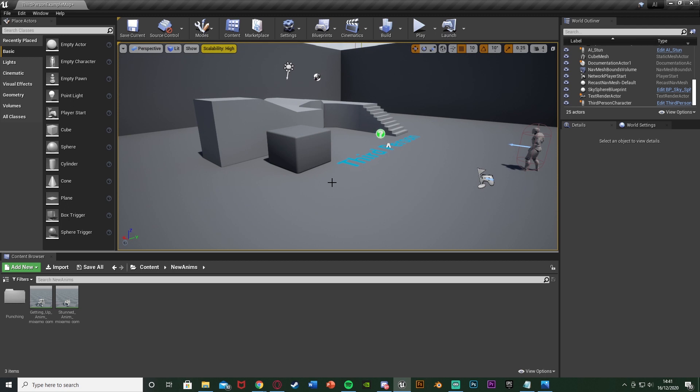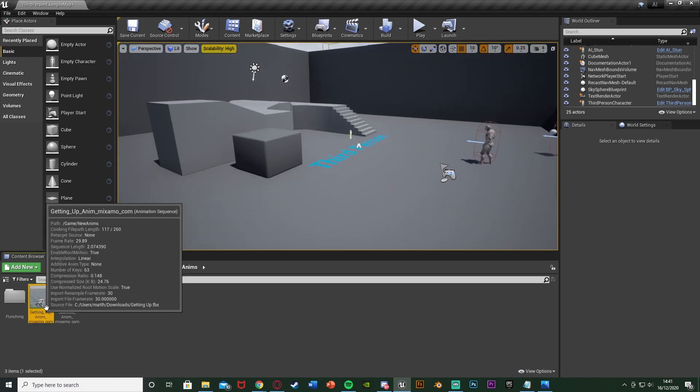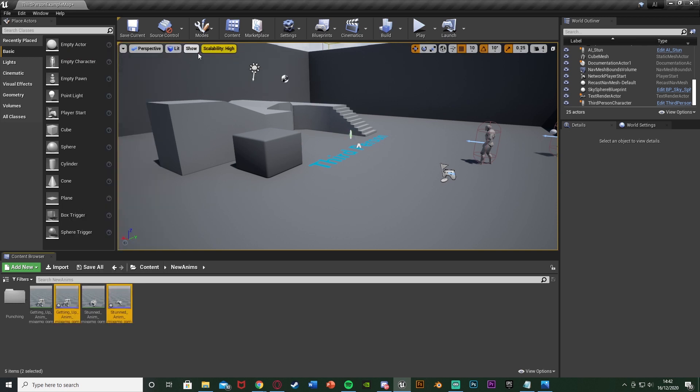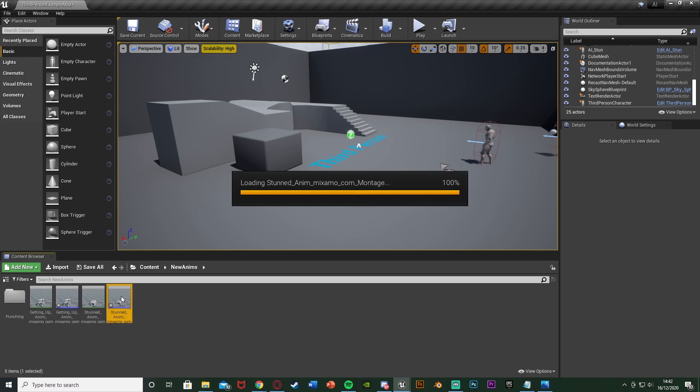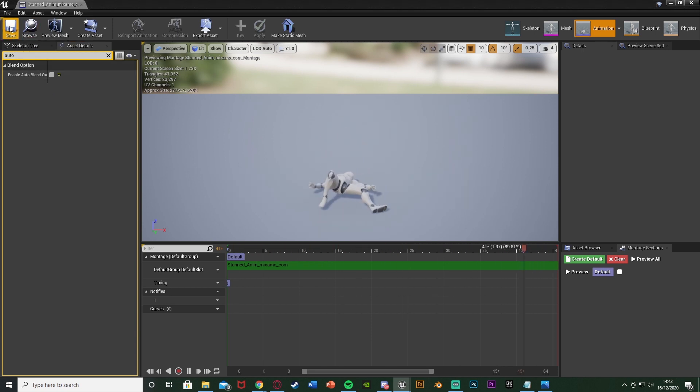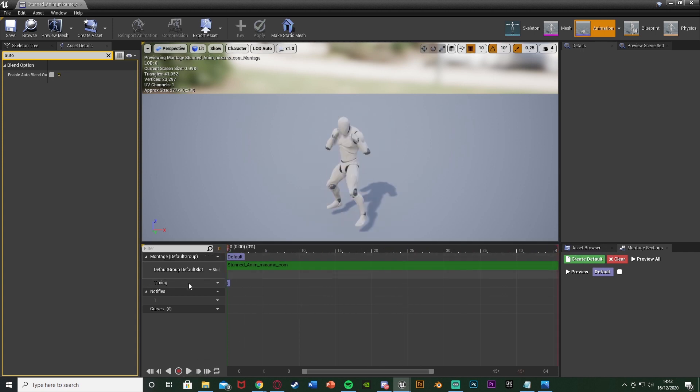Our first step is to import our animations and create them into montages. I've already got these here — drag and drop them in, retargeted from Mixamo to my mannequin. Select both, right-click, Create, Create Anim Montage. Then open up the stunned anim montage, search for 'auto', and disable Enable Auto Blend Out. This prevents the animation from ending prematurely — we want it to stay laid down rather than getting back up automatically.